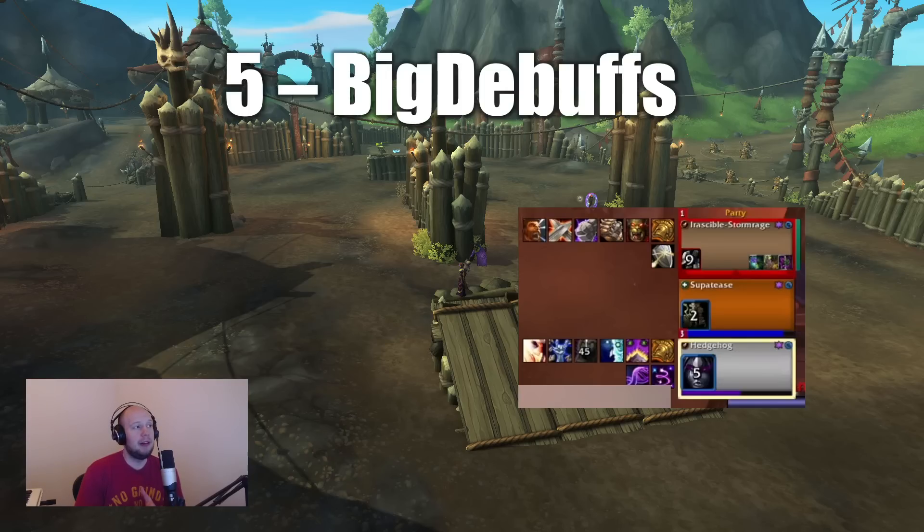This add-on will highlight that you're in crowd control. As a damage dealer, if the fear was on me — the Druid — as a healer you'd know I'm feared and need to use a defensive cooldown. Big Debuffs skyrockets my rating because my awareness to CC improves dramatically. The default debuff frame tracks useless, unimportant debuffs — this shows only the vital ones, big and shiny. You can customize it, but it's great plug-and-play right out of the box. Absolutely a must-have for DPS and healers.